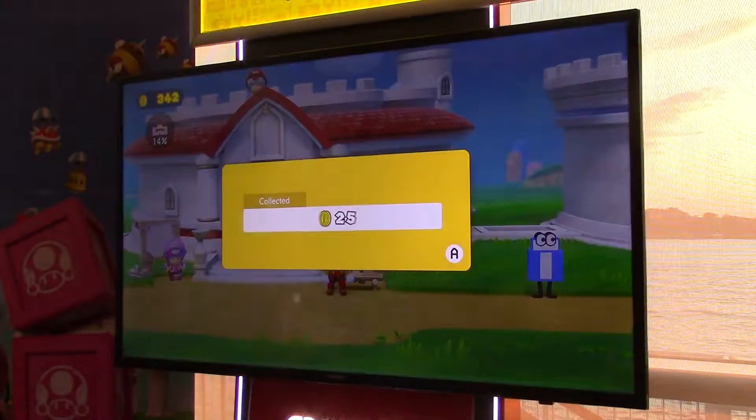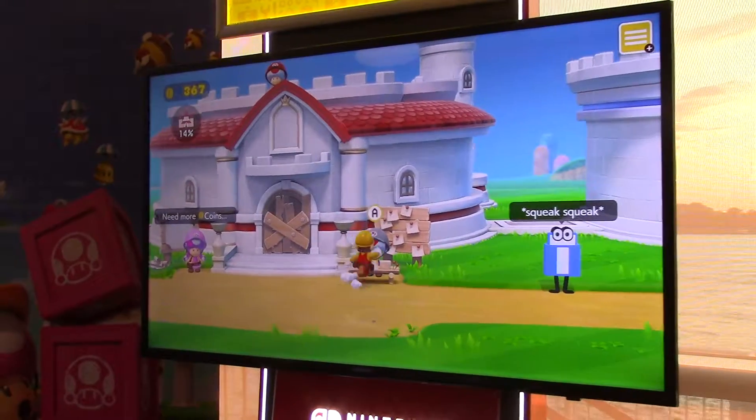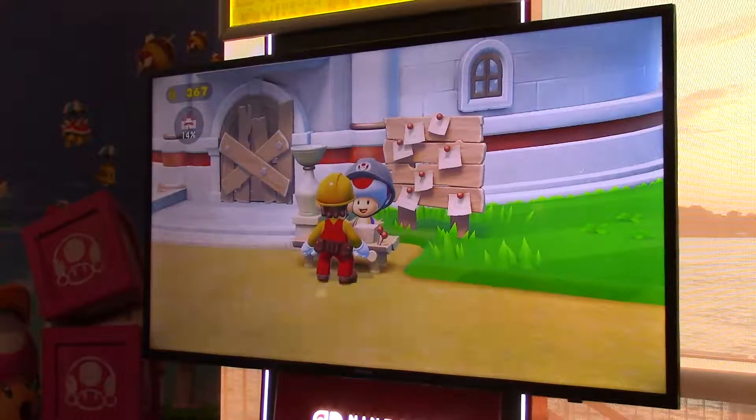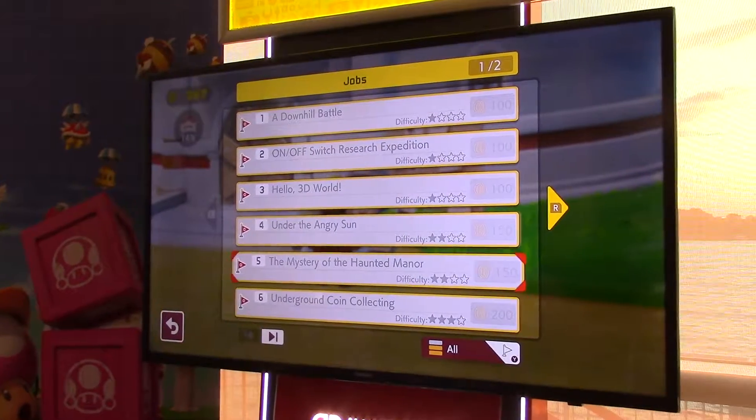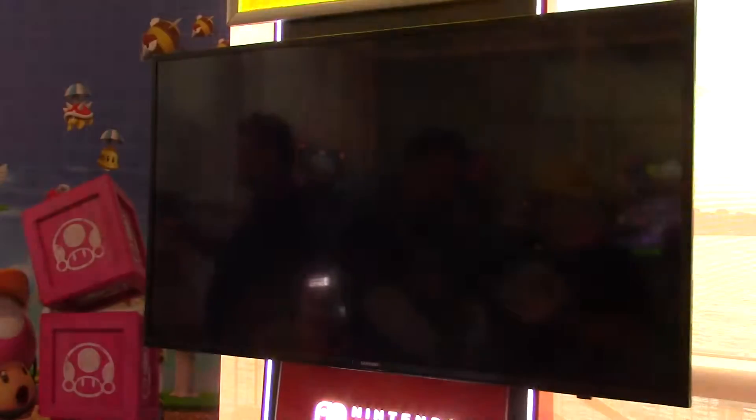There's something here for everybody. If you're not quite as creative, jump into story mode. If you really want to let your artistic side go wild, jump into maker mode and create the world of your dreams. It's really awesome. Now, on the maker mode — have you guys had a best-of makers mode yet?